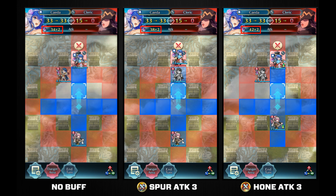Here are some pictures that might be easier to understand. On the very left is a bladetome hero with 0 buffs. The middle is with Spur Attack 3, which grants +4 attack during combat. The last picture is with Hone Attack 3, which also grants +4 attack — but since it's an active buff, the hero gains a total of +8 attack because of bladetome's effect.